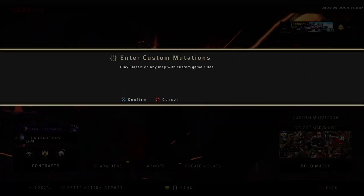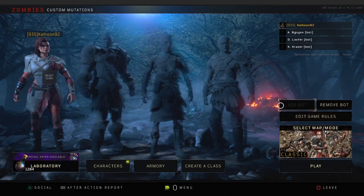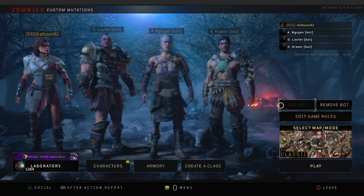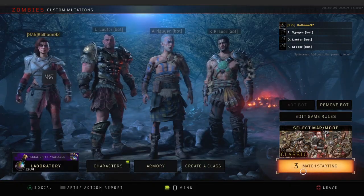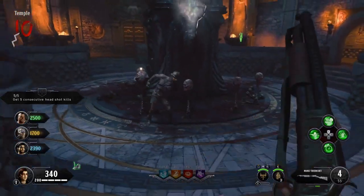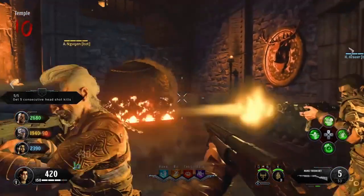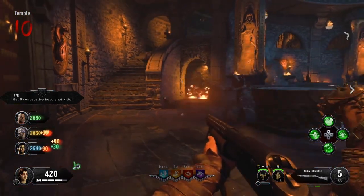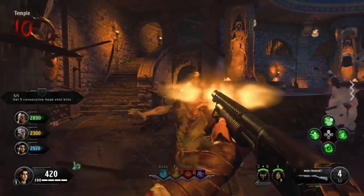Another quick note on custom mutations: you also cannot be using bots when trying to complete the easter egg. With the addition of bots in Black Ops 4 zombies I was really hoping we'd be able to attempt the easter egg with them — it could have made the game a lot more accessible for those playing solo. But make sure you're not using bots or custom mutations while trying to complete the main easter egg.